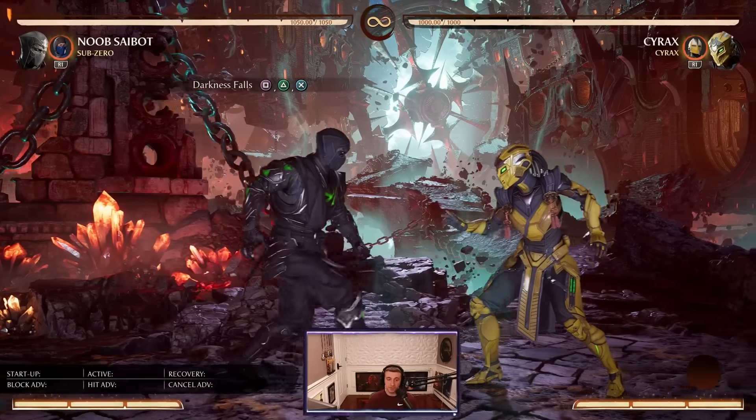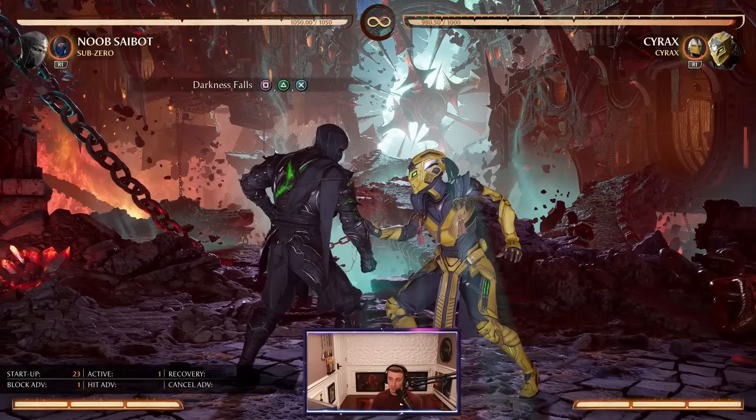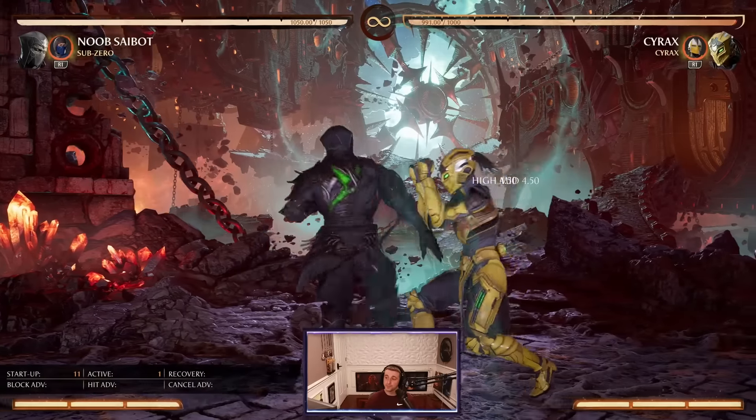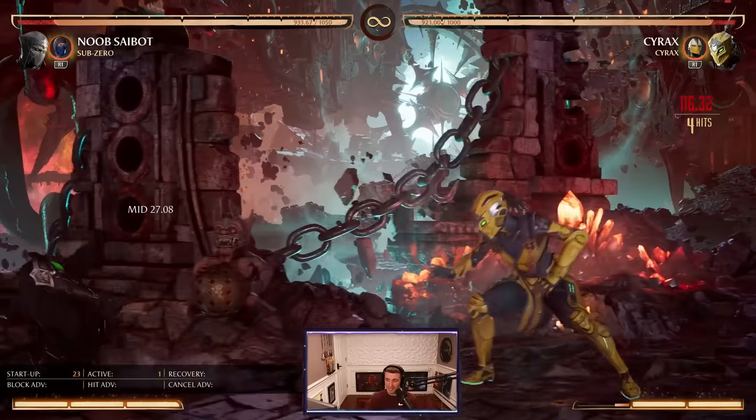Noob also has the Darkness Fall String, which is actually an overhead and it's plus 1 on block. So that's going to be a great option to keep that offense going. However, there is an armored gap, so you got to be careful.